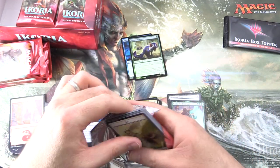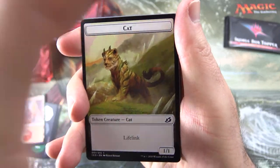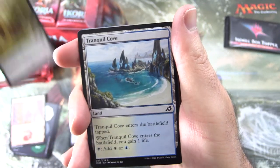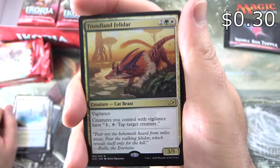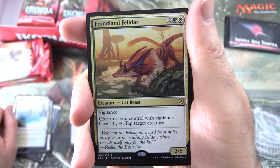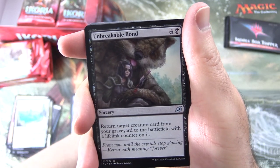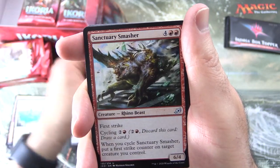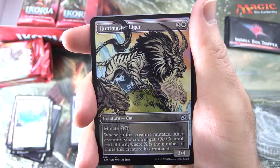The Triome is the best so far - still looking for some Mythics to spice things up. We have a Cat Token, Tranquil Cove, and the rare is Frondland Felidar - Creature Cat Beast, 3/5 with Vigilance for 4. Creatures you control with Vigilance have: Pay 1, Tap, tap target creature. Uncommons: Unbreakable Bond, Sentry Smasher, Huntmaster Liger with the nice comic book artwork.